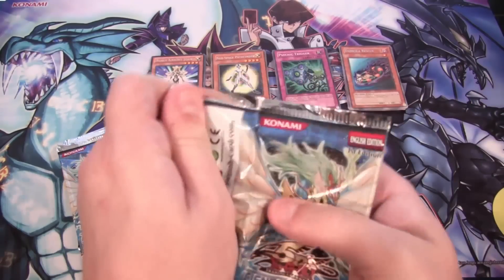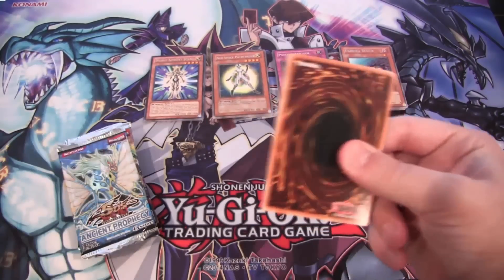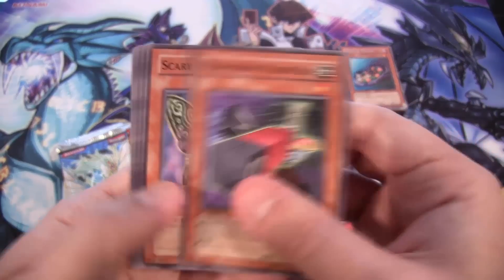We have Noble Knight Joan, rare, and another Ancient Prophecy pack. Come on, Ancient Fairy Dragon — if you open up Ancient Prophecy packs, I think that'd be pretty cool to get one.